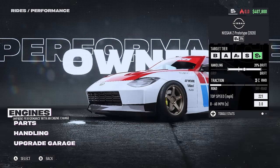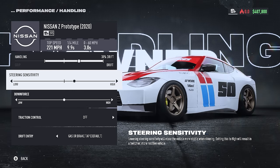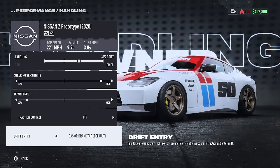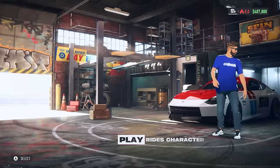Unbound's handling tuning is car specific, and you can switch between brake or gas to drift, or turn it off completely. When you pick up a new ride, make sure you head into the handling menu and tweak things to your liking. It's nice, for example, to leave gas or brake to drift on in your drift builds for higher speed entries, and keep them off your grip focused setups to have more control and consistency.